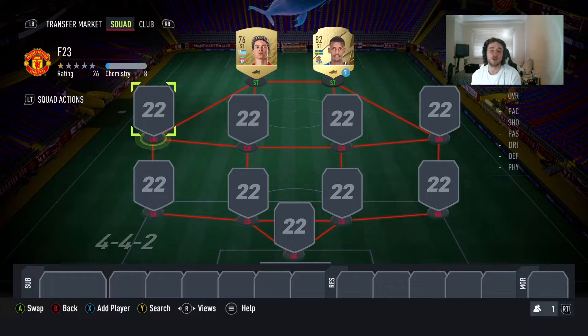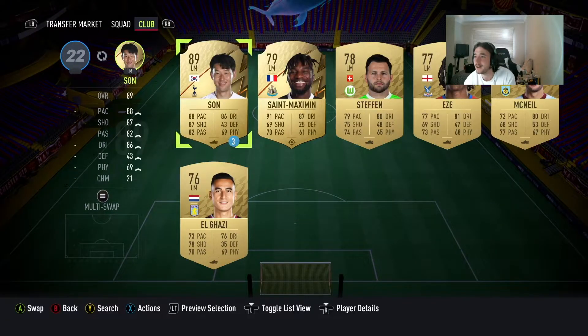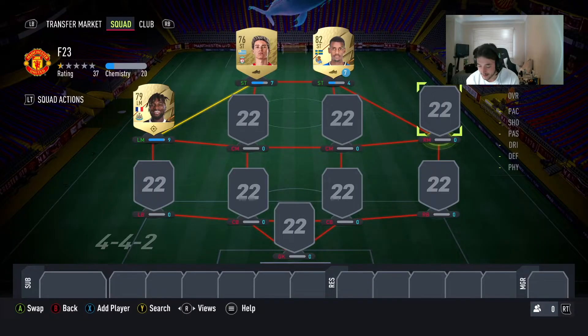I'm going with a 4-4-2 formation for this video. On the left mid, this player is probably going to be the most expensive, so keep that in mind — you might have to look for another option in the first couple of days. But Moussa Diaby is always very fast and very good at dribbling. He's not great at shooting though, which is a downside, but that's why we've got two strikers.